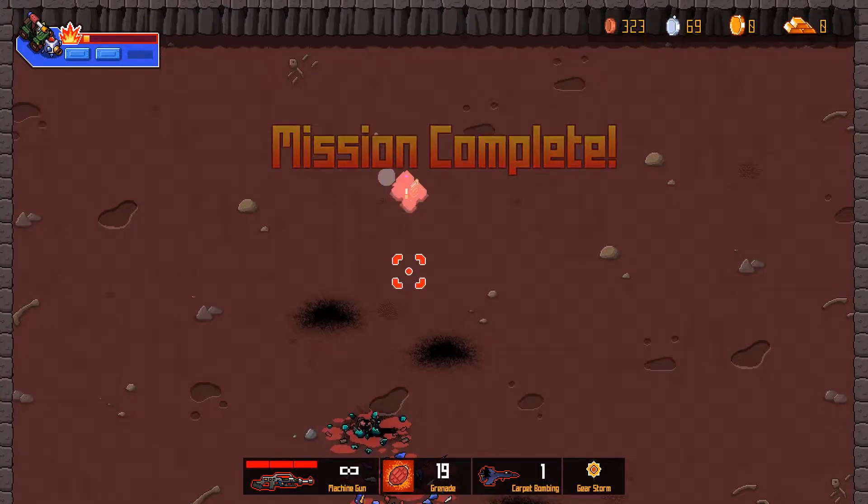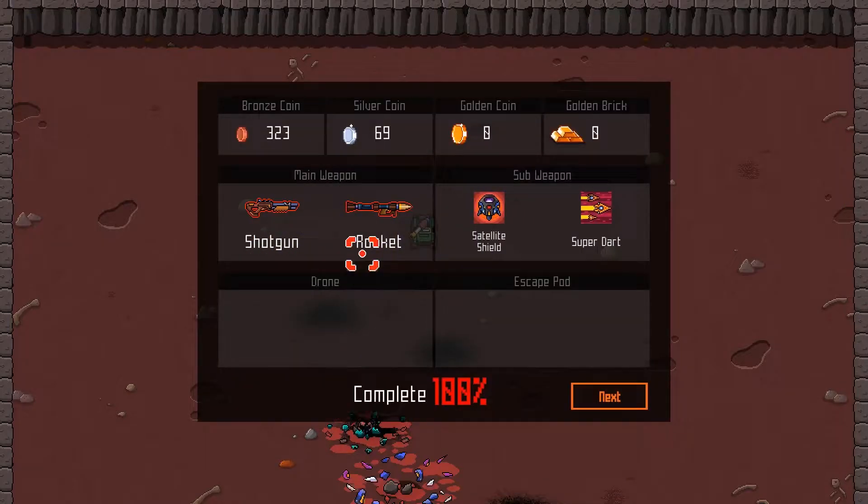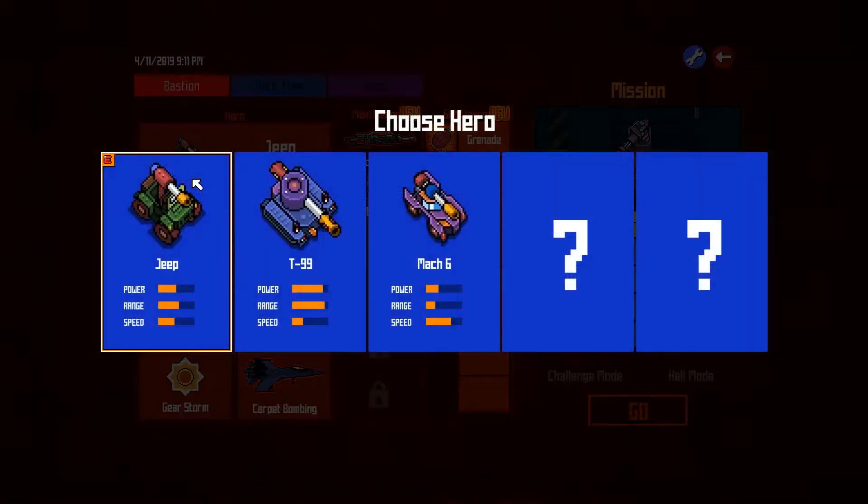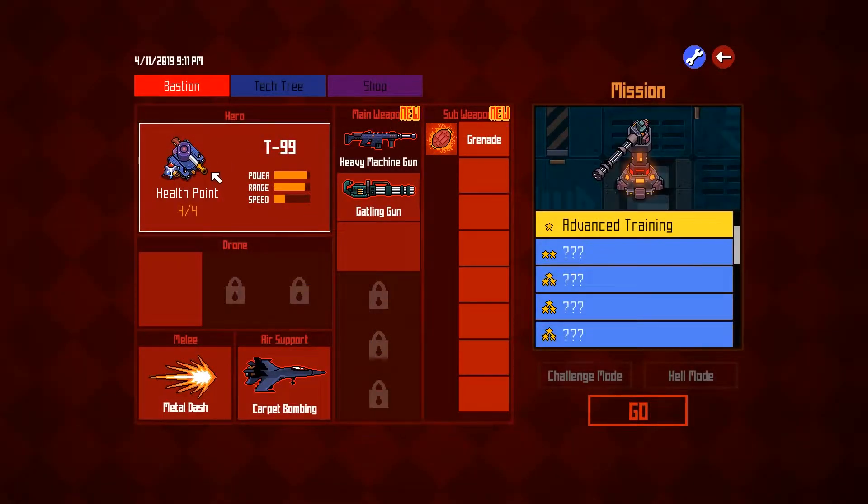And that's the first mission of the game complete. We've got some new weapons — excellent. Let's have a look at the next level and see what's changed. It's time to check our loadout. What I'm going to do is swap over to the tank, because this mission looks like it might be a little bit tougher than the previous one and we might need a little bit of extra firepower.